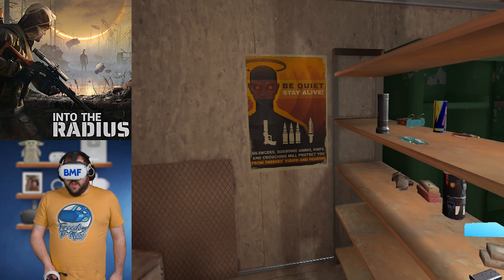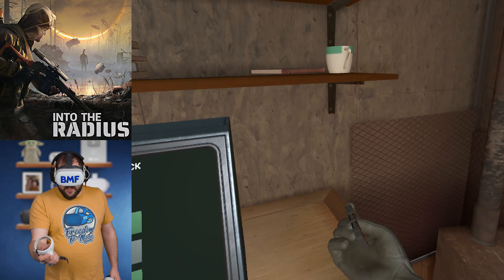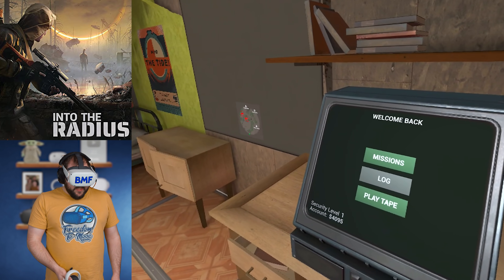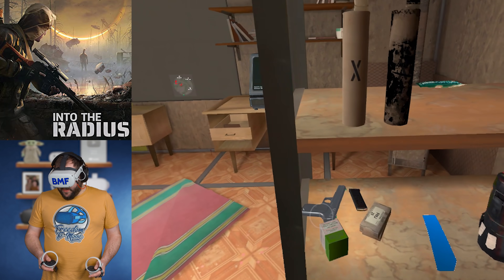I've been spending time in here, collecting stuff, just kind of going out into the radius and collecting stuff. I'll show you that in just a second. You can collect these little tapes here. You put them in the cassette reader and it'll play story bits and pieces. This is kind of your inventory system here. You stack it and do whatever you want with it.